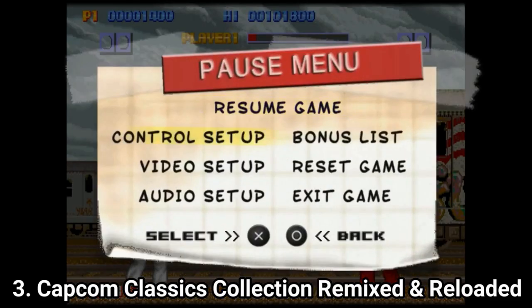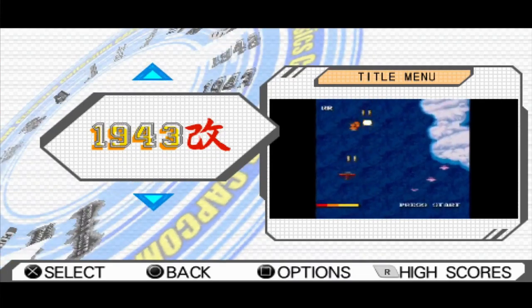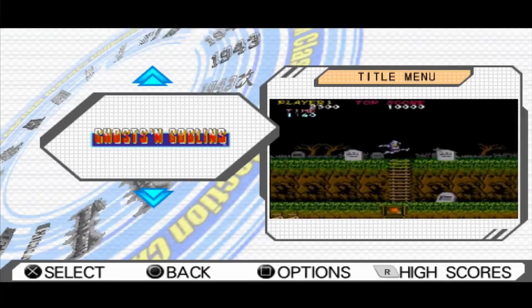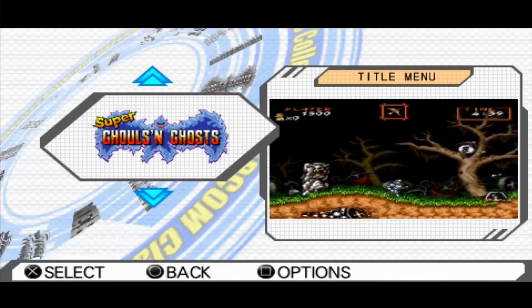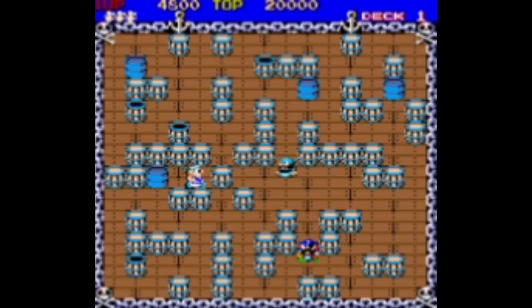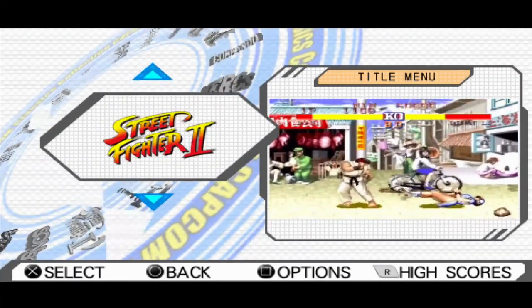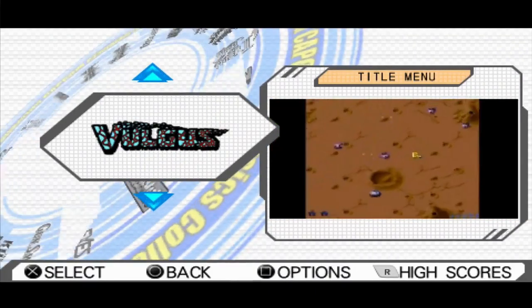Capcom Classics Collection Reloaded contains: 1942, 1943, 1943 Kai, Commando, Echo Fighters, Xt Axes, Ghosts and Goblins, Goals and Ghost, Super Goals and Ghost (the SNES version), Gun Smoke, The King of Dragons, Knights of the Round, Mercs, Pirate Ship Higemaru, Sansan, Street Fighter 2 The World Warrior, Street Fighter 2 Champion Edition, Street Fighter 2 Turbo Hyper Fighting, and Volgus.